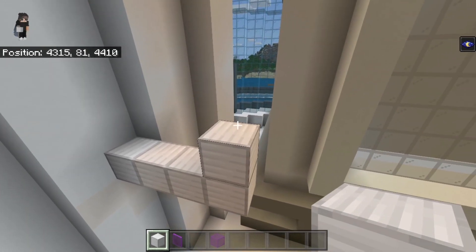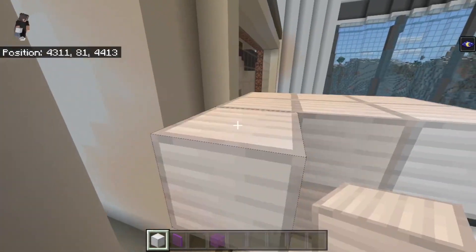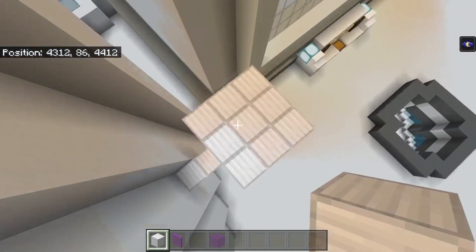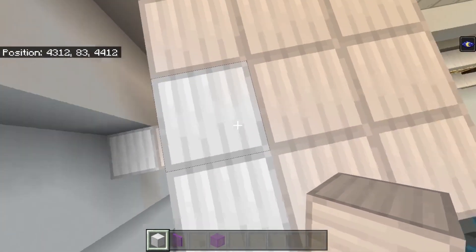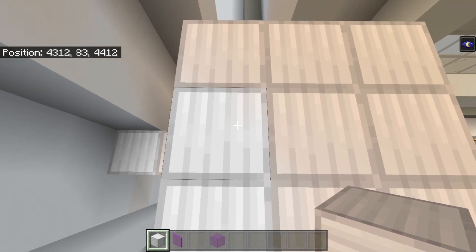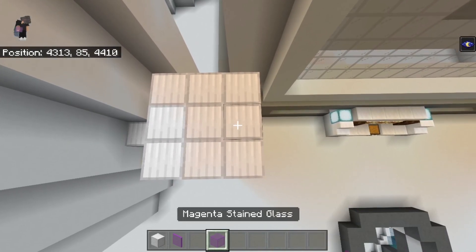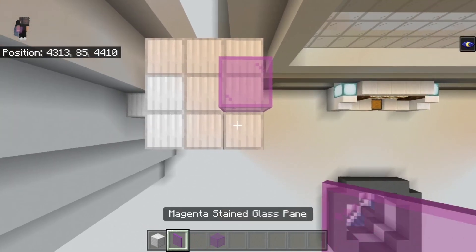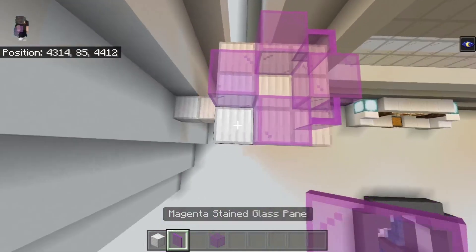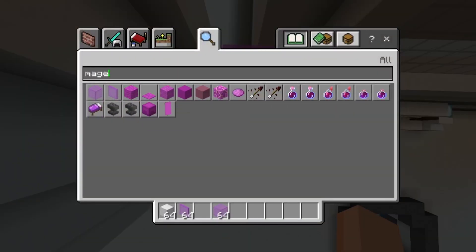Go one more up and build the three by three area. This is just a normal three by three — you don't want to do an extra thing on this side like you did with the other columns. Now make a start on the glass. You'll need magenta stained glass blocks as well as panes — blocks in the middle and panes in the corners. Also place soul sand here instead of iron.